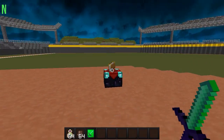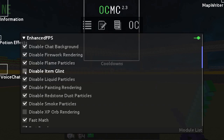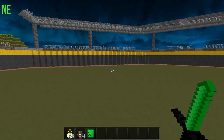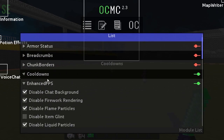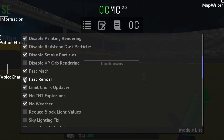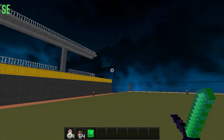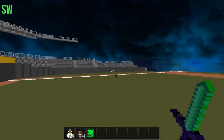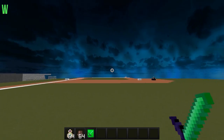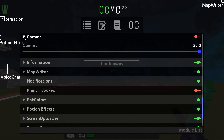Disable Item Glint — that is one of the most important ones. This is gonna give you a lot more FPS, it's gonna boost you a lot. Turning it off is gonna give you a lot more frames, and there are a lot of packs that have it off. This is the easiest way to do it. You also want to turn off Fast Render and Fast Math because that's gonna slow down your computer a lot. Reduce Bulk Light Values is gonna make it look a little bit worse but it's definitely gonna give you more FPS.